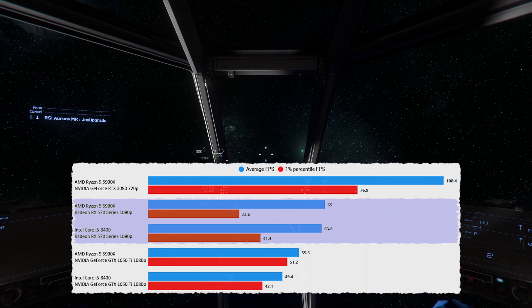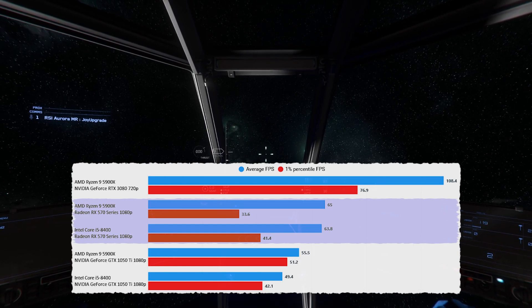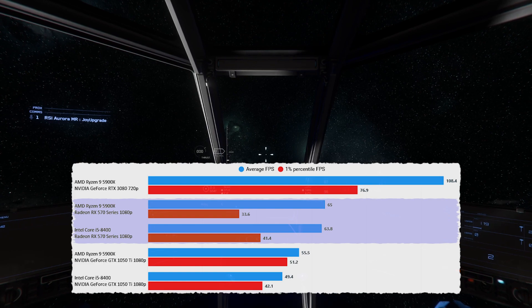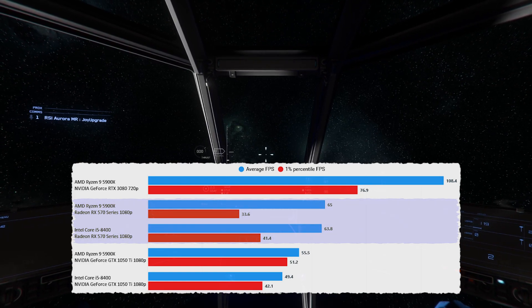It is a meaningful improvement over the 1050 Ti here in both systems. It's obviously GPU bottlenecked there as you can see. The i5 is performing as well as the 5900x, so that's a good start.